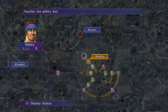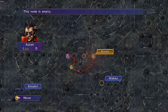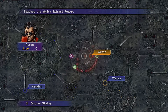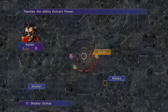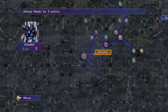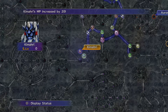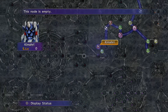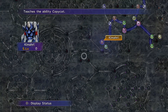So we get another ability sphere because I want them to learn these abilities. What's this? Teach this ability: extract power. Oh, it's going to be nice to have. Goodness me. Okay, if I do this it'll open up this path, which will lead to ability: Copycat. Ooh, is that the ability that teaches you to get other abilities or something?